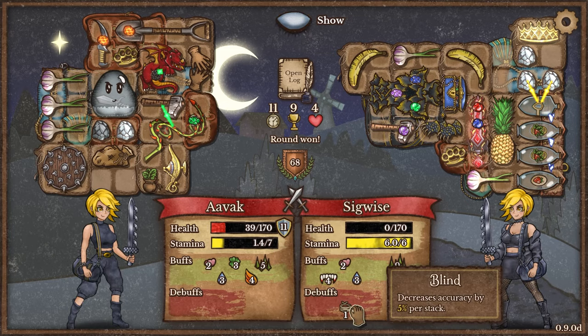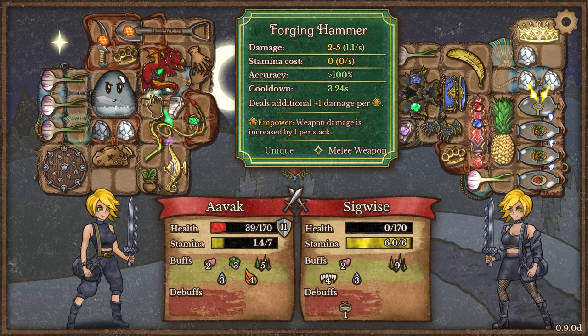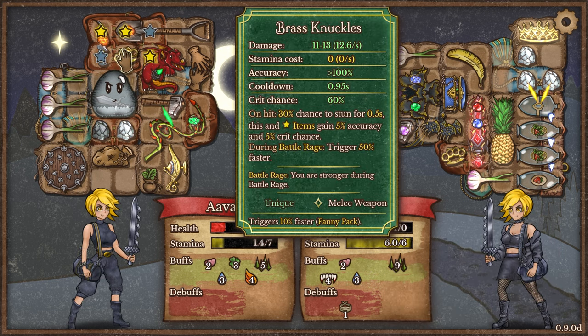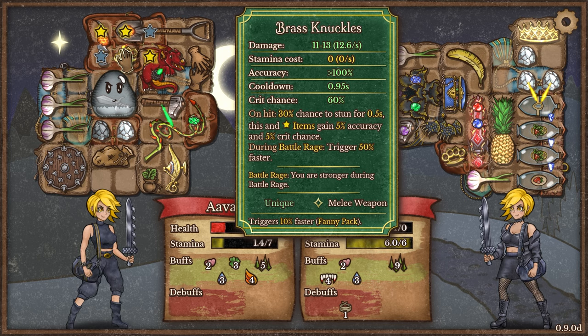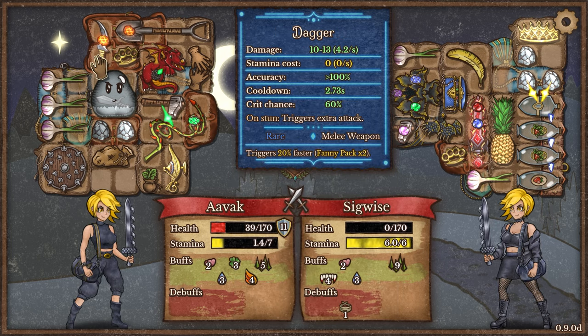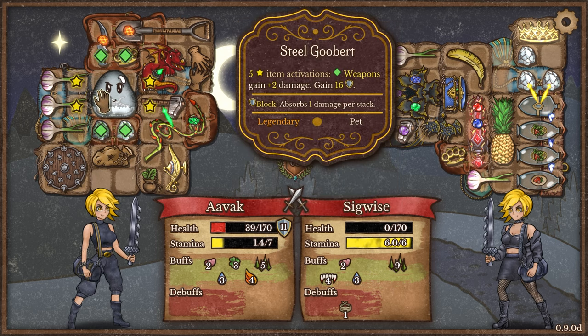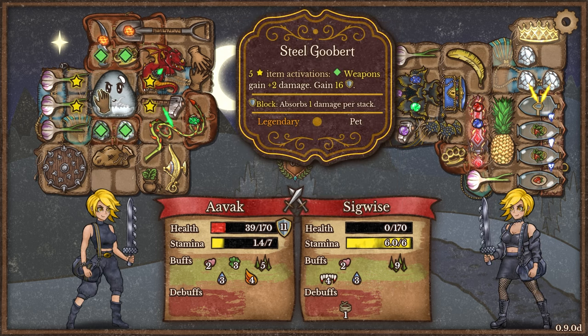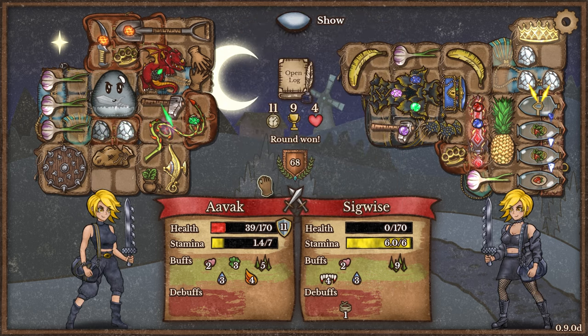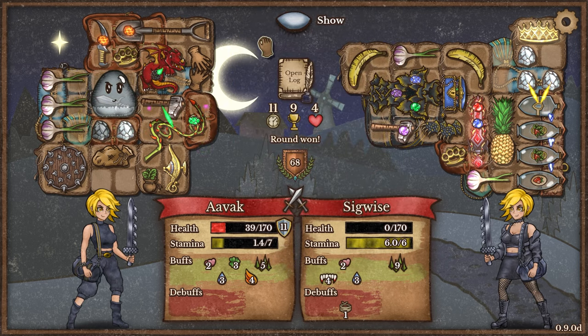We had some nice heat build up there. They had a lot of spikes though — that was draining quite aggressively. Our knuckles were doing 11 to 13 damage, our dagger was doing 10 to 13, the stones were doing 10 to 12. That wasn't bad at all. The steel Goobert was really working for us there — I like it.